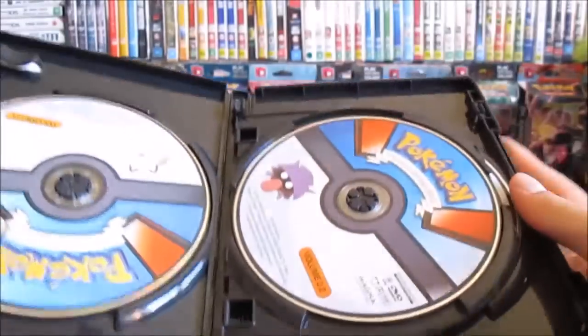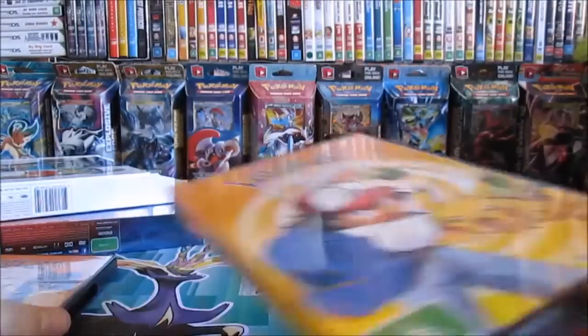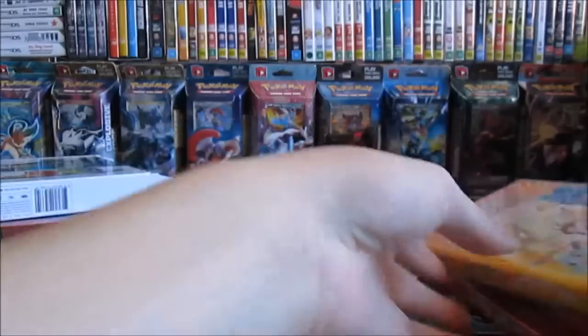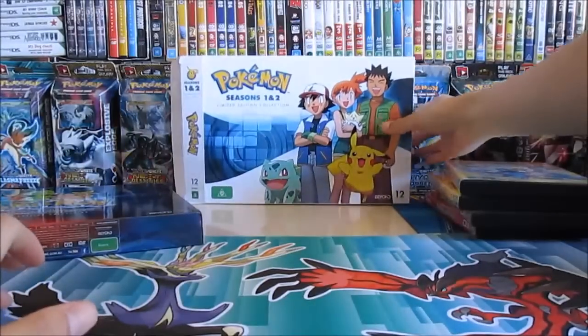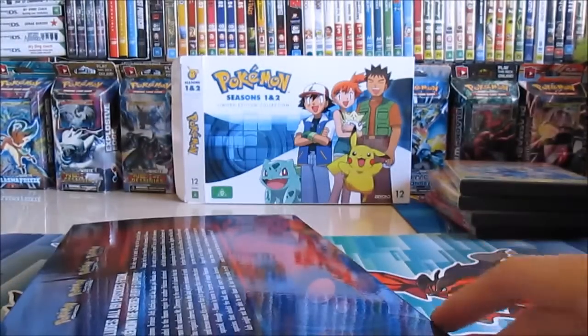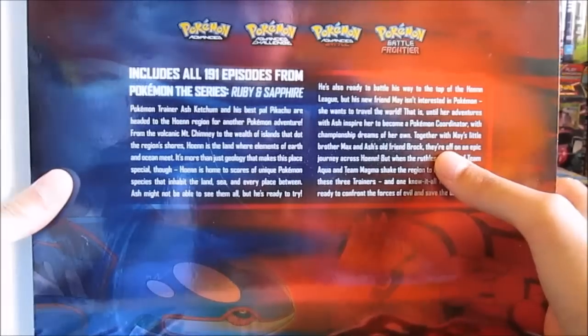Collection two — actually, collection one of the Orange Islands. And Ruby and Sapphire. It looks like someone's opened it this way, so I'll open it this way. This one has four seasons: Advanced, Advanced Challenge, Advanced Battle, and Battle Frontier.